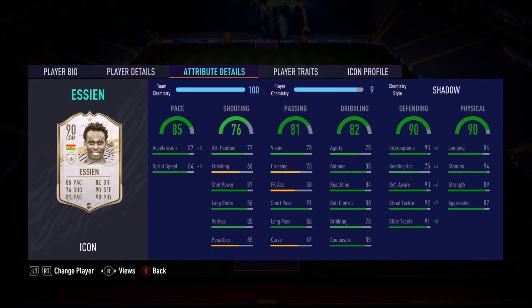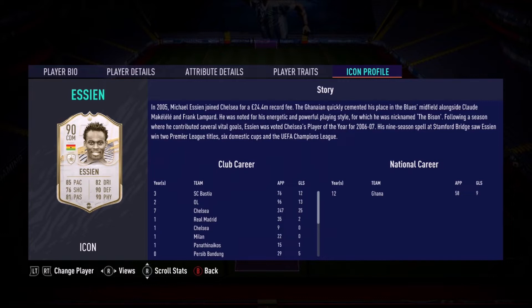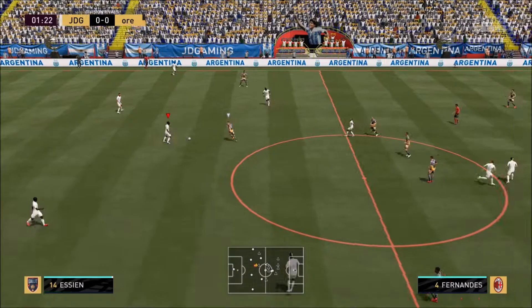Michael Essien, the legend from Chelsea. He's got great pace, amazing long shots. He's got very, very nice short pass, long pass. Dribbling looks fine. His defending and physicals are unbelievable. We powered him up with the shadow chemistry style. He's got the long shot trait.